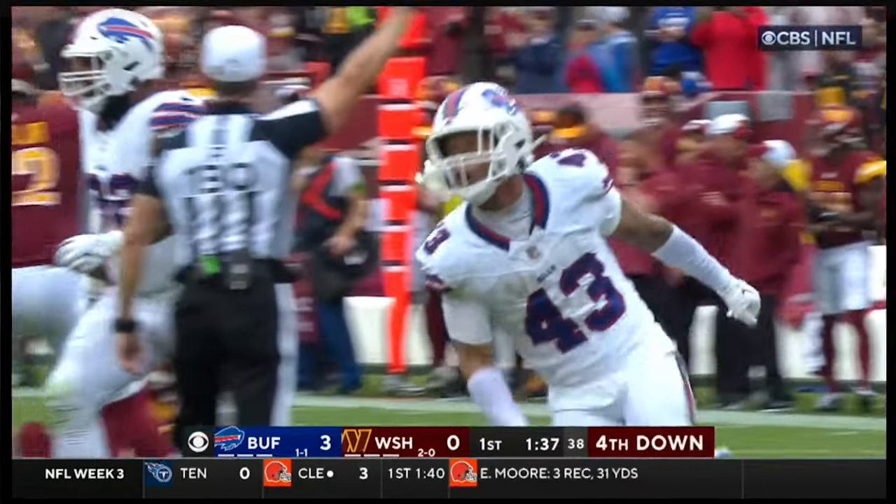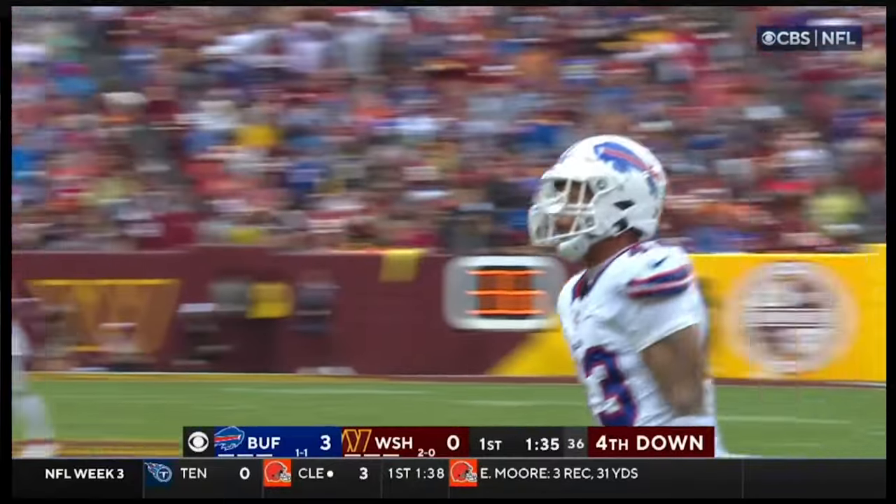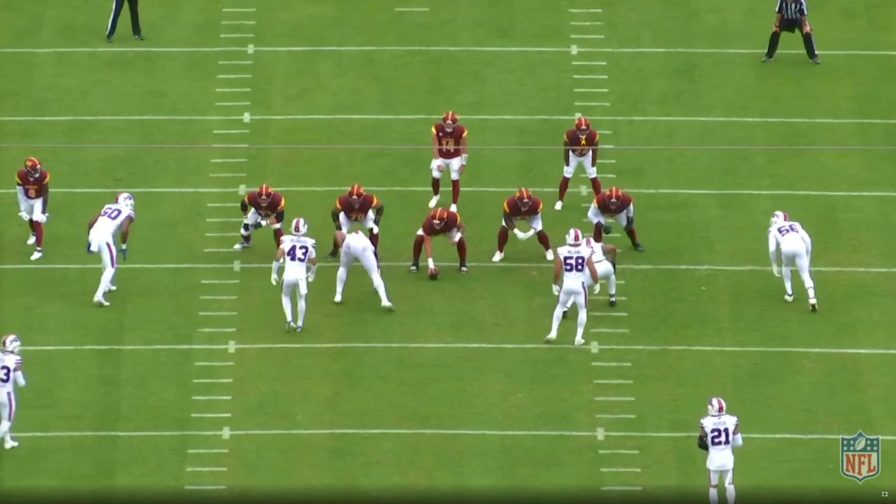Another sack for the Buffalo defense, and Bernard has been everywhere in the first quarter. The Bills run a pressure I learned to call spike — it's an inside linebacker pressure designed to attack the man side of the protection, which is usually to the side of the running back and the half slide. For my coaching buddies, this was the impetus for Dave Aranda's infamous spike one rat. However, this one is just a five-man pressure, no sim.